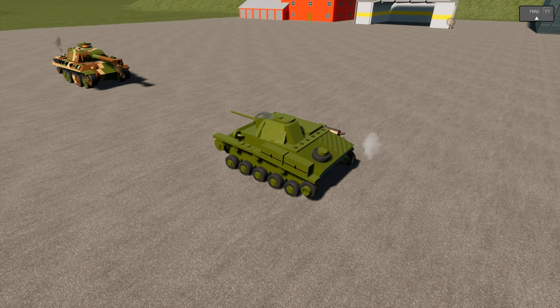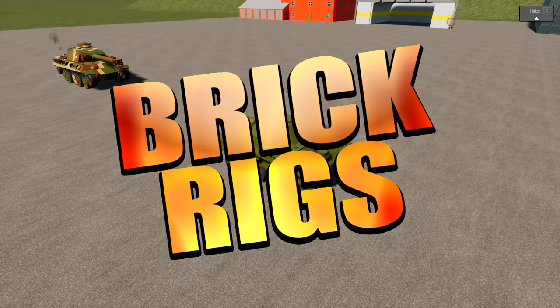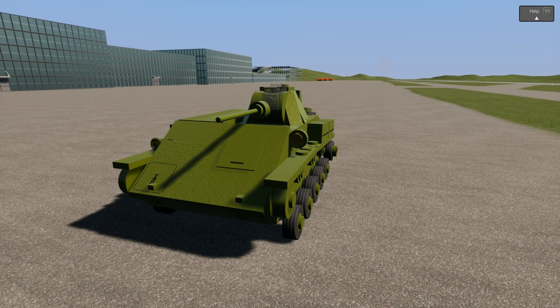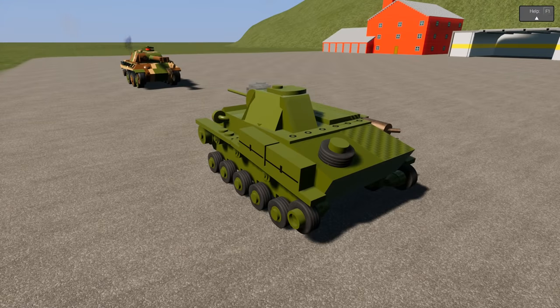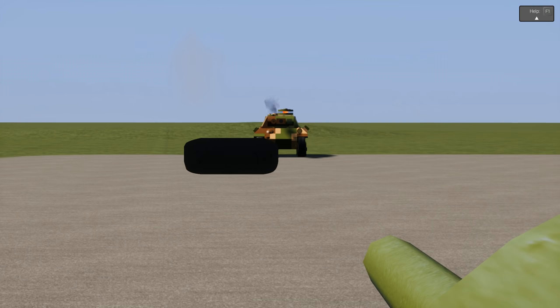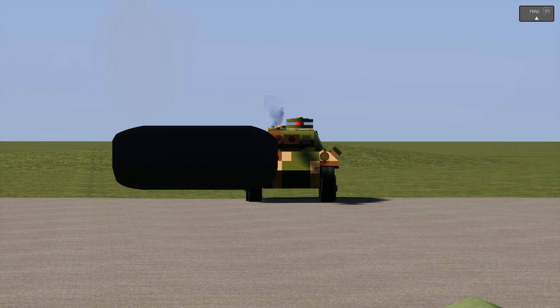Hello everyone, Zuzugami here and welcome back to another Brickrex episode. Today we have another PvP match — three T70s versus one Panther. You might think it's an unfair match, but the T70 has the ballistic shell, which is the weakest shell in this game, while the Panther has the explosive shell.